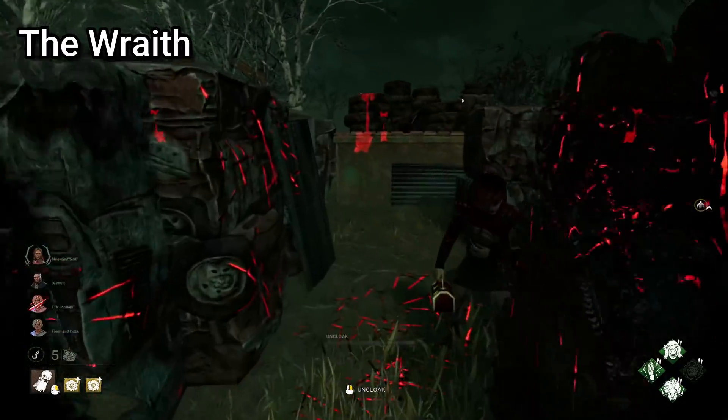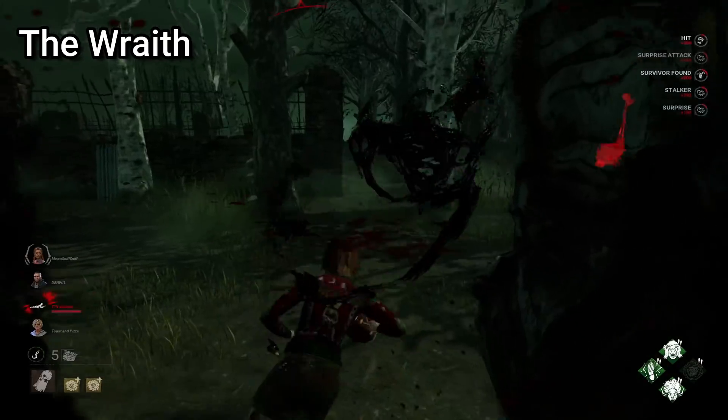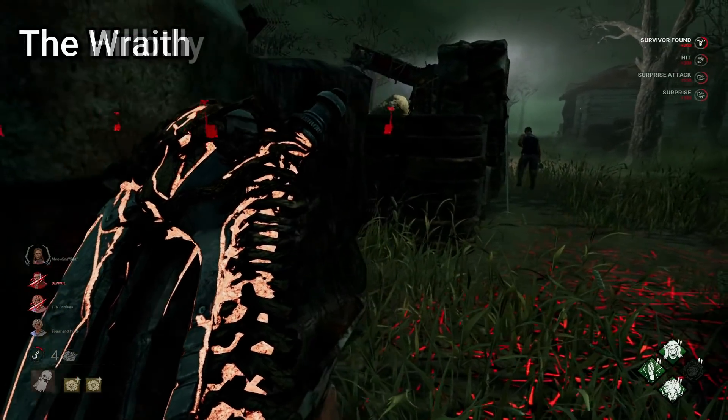For Wraith, an easy strategy to help you catch survivors on loops is to use your invisibility to your advantage. Although you can't attack whilst invisible, you can still block windows and pallets, forcing the survivors to go another way and often giving you a free hit.